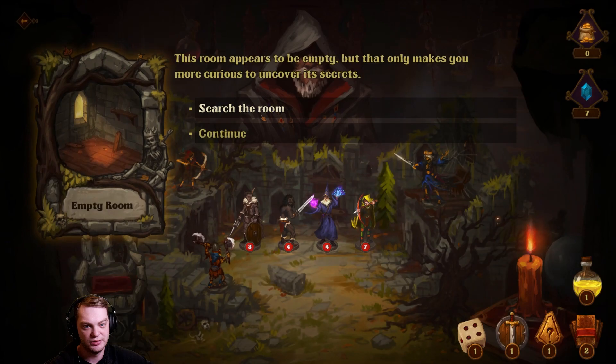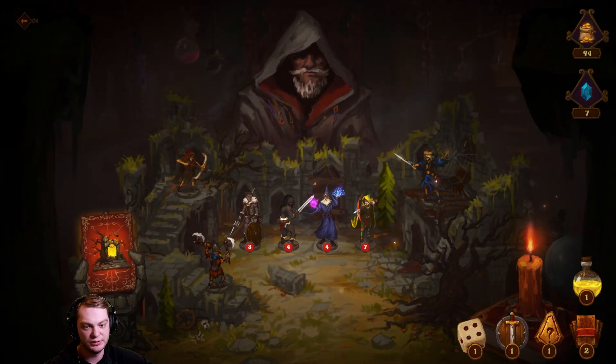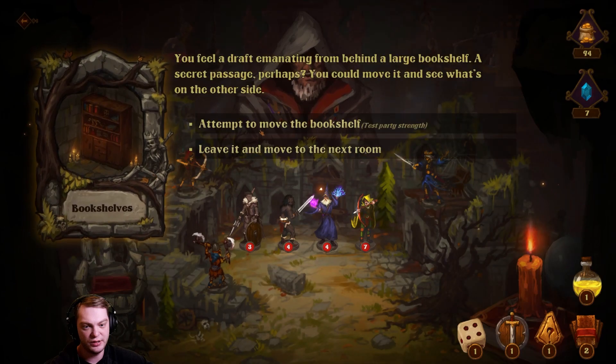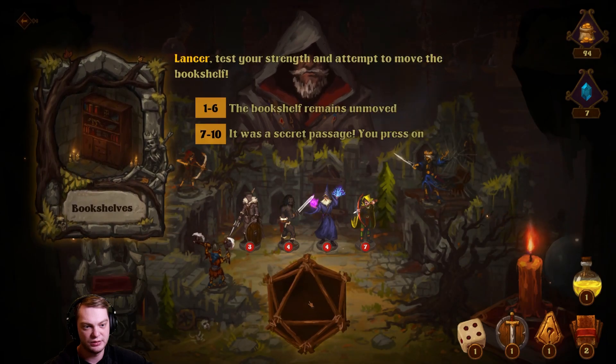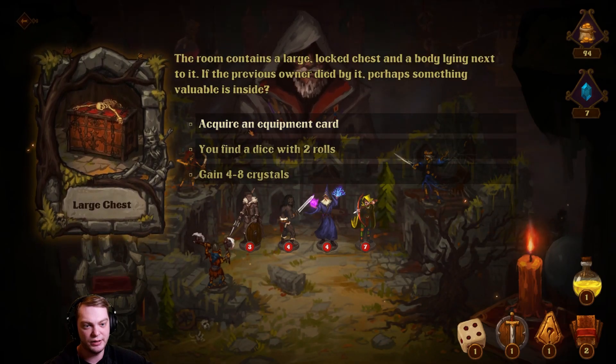Empty room — search the room, test your perception. You trigger a trap but find a bunch of gold. Bookshelves — you attempt to move the bookshelf, test the party's strength. You find a secret passageway! Acquire an equipment card — you find a dice with two rolls or gain four to eight crystals.